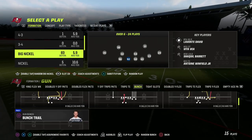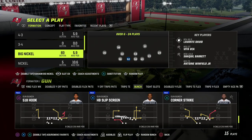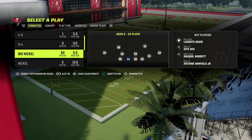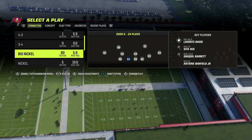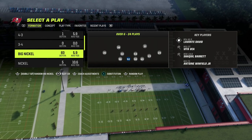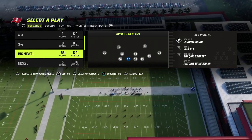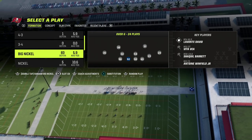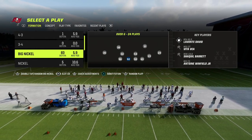We released our match defensive ebook last night for our patreon members. You can get access by joining the patreon today for just $10 — it gets you access to all of our Madden 23 offensive and defensive ebooks, including an entire ebook on the Big Nickel Over G.